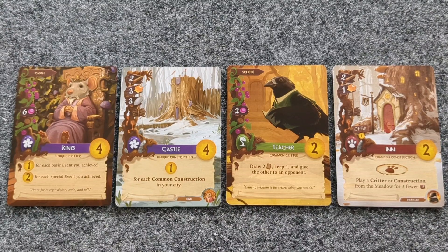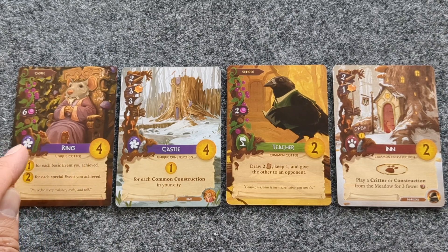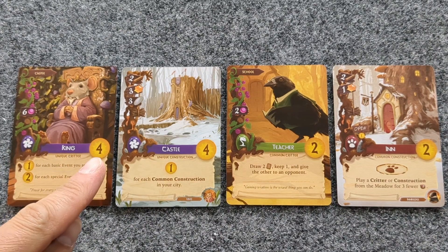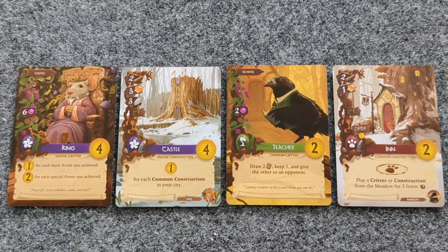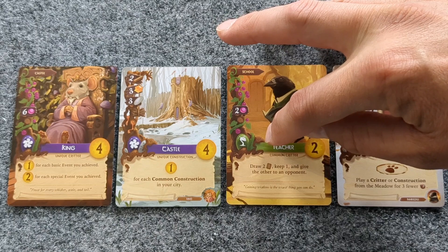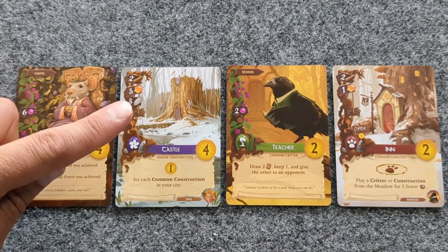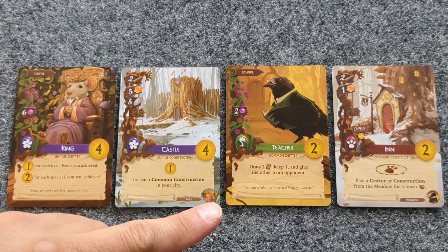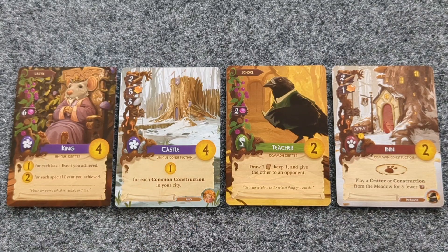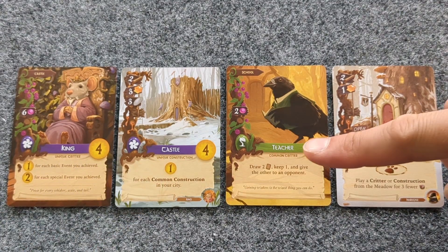Each card has a name written in a banner that is the color of the type of card it is, the amount of points it is worth at the end of the game, the card text describing the effect, the amount of cards in the deck indicated by scratches, the required resources to build each card, and on construction cards, which critter may be played for free — and on a critter card, what needs to have already been played to play this card for free.